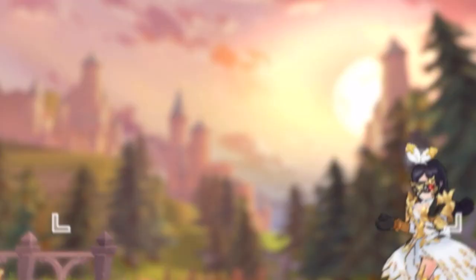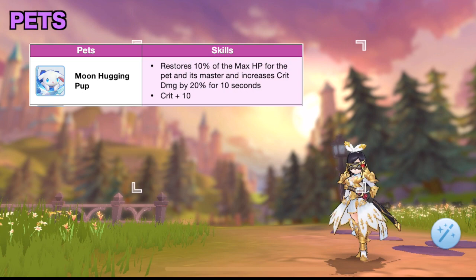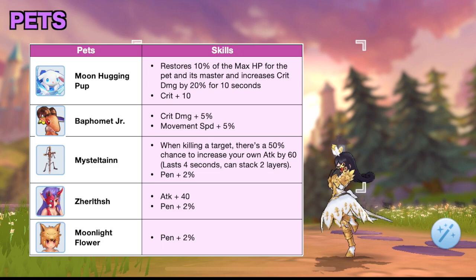For pets, the best pet would be the Moon Hugging Pup from the Episode 7.5 main story quest as it grants 20% crit damage for 10 seconds using the Moonlight Healing skill. Its passive also gives +10 crit. Other options for pets are Baphomet Jr., Missultane, Jiltrish, or Moonlight Flower. You may also use pets that can resurrect such as Ubun and Osiris, or pets that can taunt enemies such as Orc Warrior and Orc Baby.